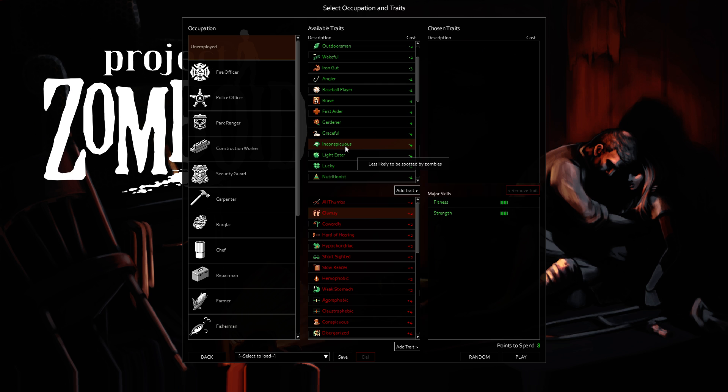Conspicuous — likely to be spotted by zombies. They don't have that good of a range, and as they decompose, their sight goes down as well. So plus four for Conspicuous feels like free four points for me. I'm kind of one of those players that's okay with zombies coming after me, because I like herding them into places where I can control them — not necessarily to kill them, but just to get them out of the way of my loot areas.